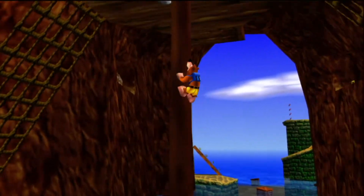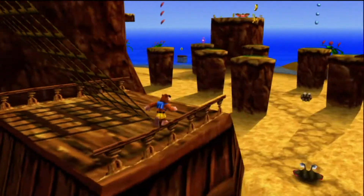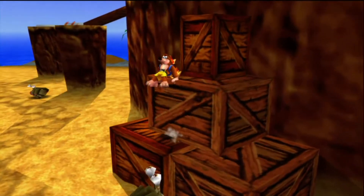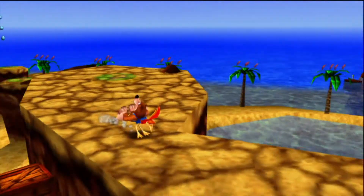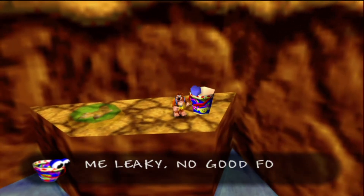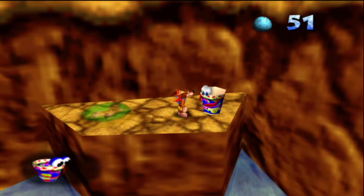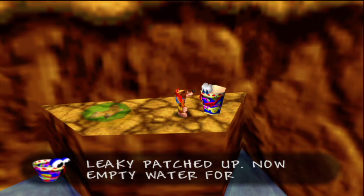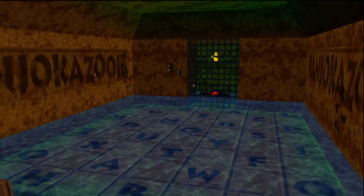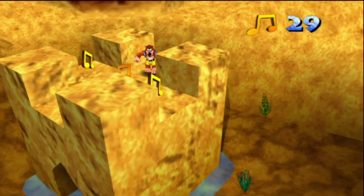I'm just going to grab a Mumbo token. You don't have to get every Mumbo token — we're doing 100%, but it helps to get as many as you can as early as possible. Right, here's Leaky the bucket. You have to patch them up with eggs — 2 eggs. You basically fire eggs into it, that's it. Which is a bit of a puzzle, but here we go.